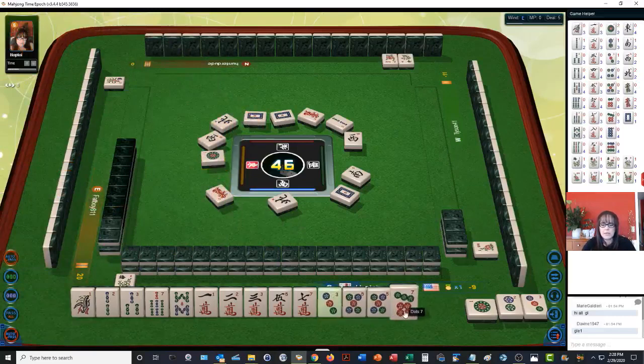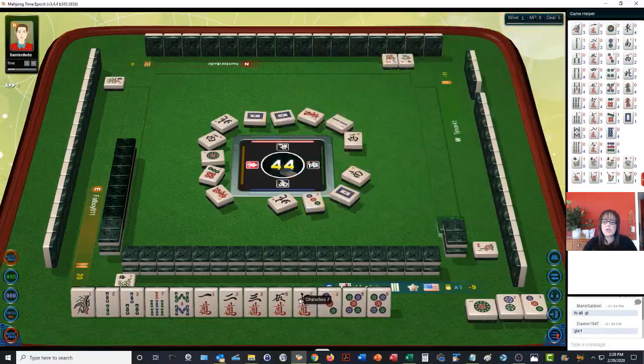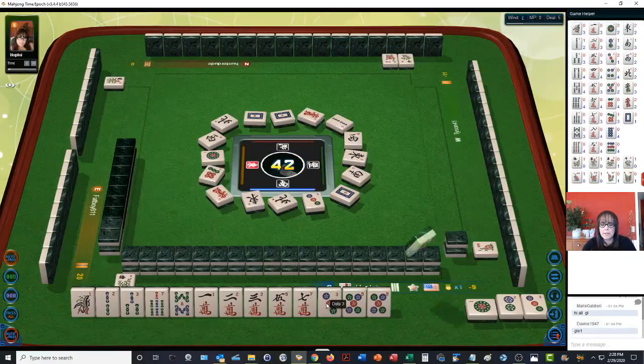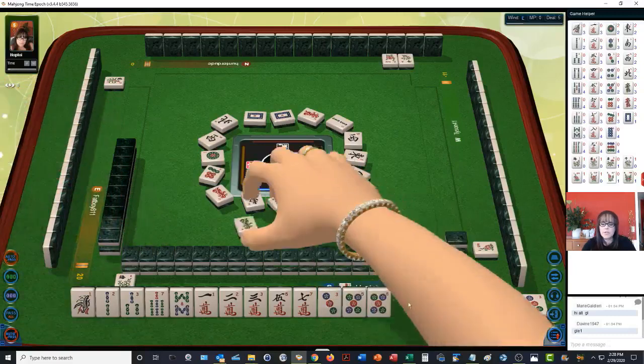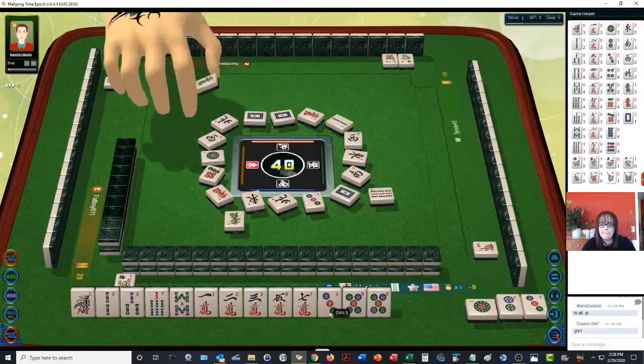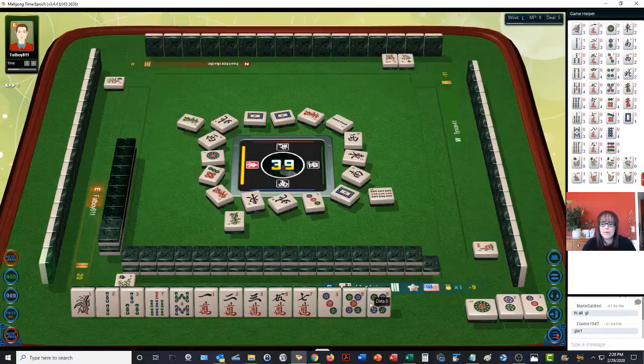We're going to do All Chow — all chow is ten points. There's a three — let's get rid of the seven dots. We do have a side wait with our 7-8 in bams, and a closed wait with the 5-7 crack. It'd be nice to draw a six crack — if we can get a six crack, that would be ideal, then we'd be ready to win. Let's throw the three bam. We have our pair with the five dot.